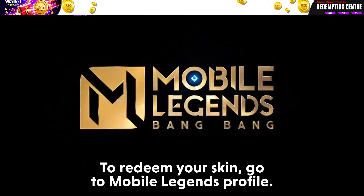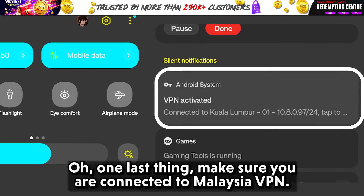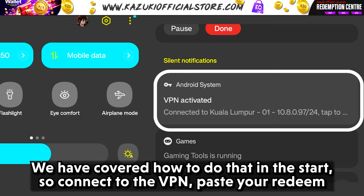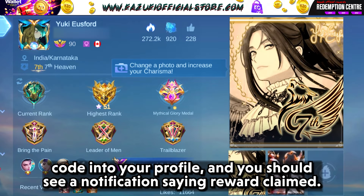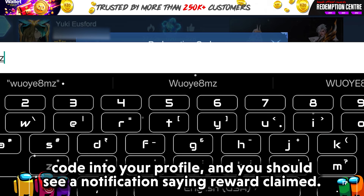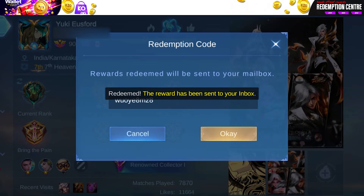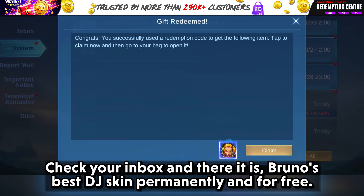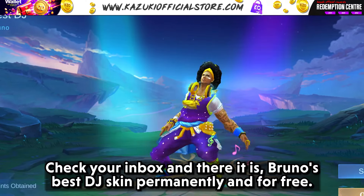To redeem your skin, go to Mobile Legends' profile. One last thing — make sure you are connected to the Malaysia VPN, as we covered how to do that at the start. So connect to the VPN, paste your redeemed code into your profile, and you should see a notification saying reward claimed. Check your inbox and there it is — Bruno's best DJ skin, permanently and for free.